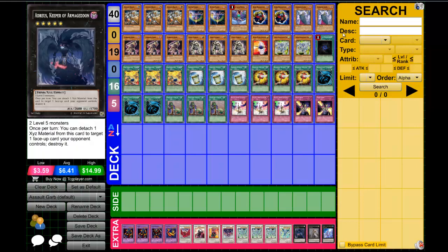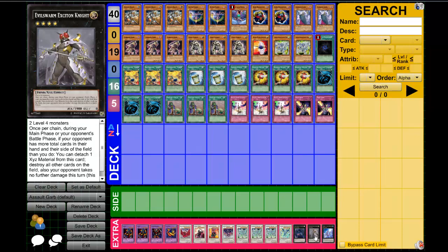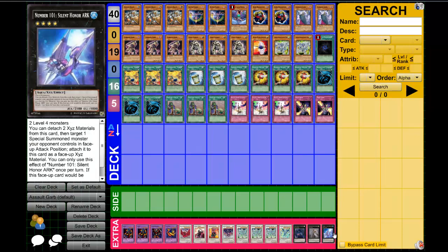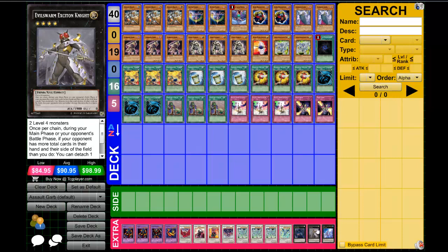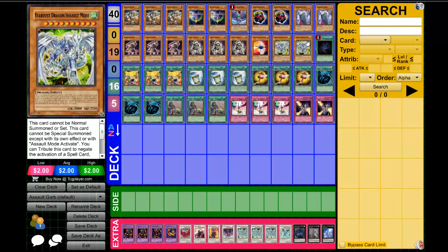As for the XYZ: one Adraeus — do keep in mind you can only XYZ summon these guys with Dark monsters. And then we're playing basic level 4 XYZ guys. Assault Beast plus Instant Fusion will get you into these, so it's pretty much got your bases covered. Even though the extra deck is pretty packed, you have to decide which you want, when, and where, and what the best combination of those resources is. So guys, this is the Assault Mode deck profile. Leave a comment down below, tell me what you guys think — and I'm out.